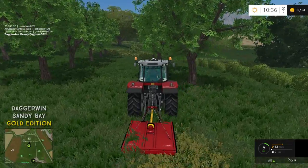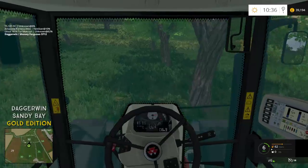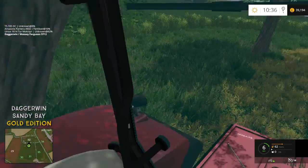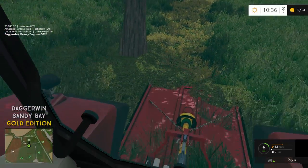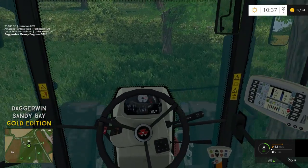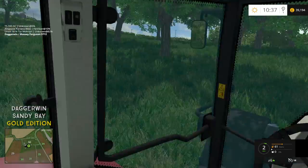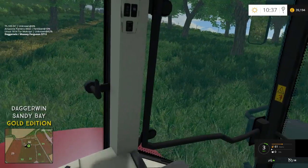Let's see how it works then — here we go, it is all working fine. Now it's not a very big topper, it's probably best suited on a compact tractor, as you can see there. But this, except for the Ursus and the New Holland, is the smallest tractor we have. We'll get it all mowed and make it look quite good today.